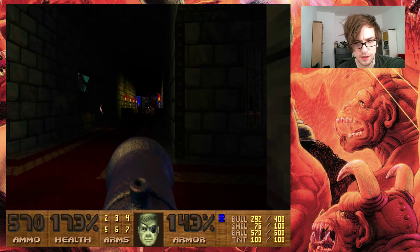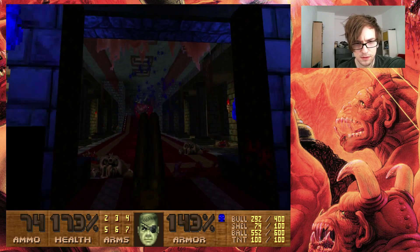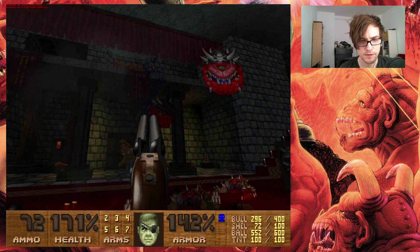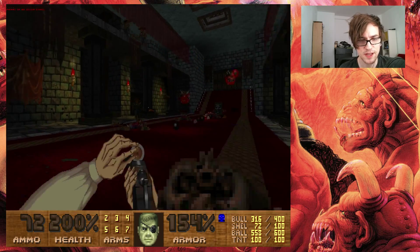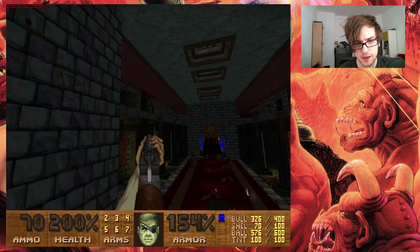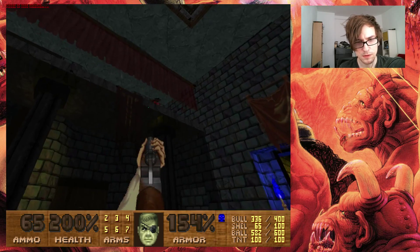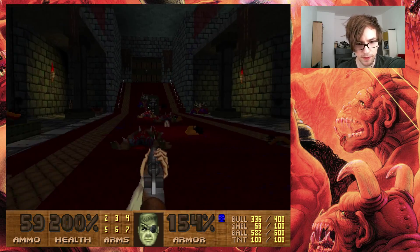Let's do some damage here. Is it just Imps? There's also a Baron — no, a Hell Knight. And a Cacodemon. Give me everything! Two Cacodemons and a bunch of Imps up there. Let's collect that. I shouldn't have collected that just yet — didn't really need it because I already had one. So let's not get hit by all those Imps up there. Take them out one by one. Having the mouse look definitely helps in here.